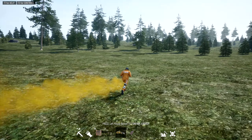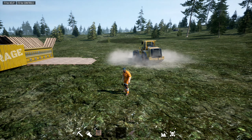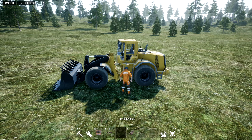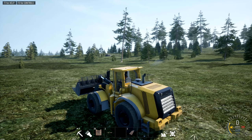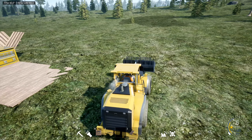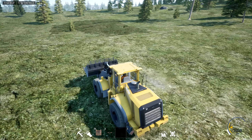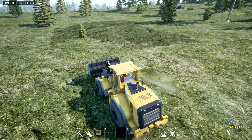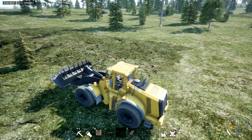To bring our equipment in, it gets airdropped by helicopter. There's our first piece of equipment. Parking brake off. The first thing I'm going to do is get rid of this little tree so it's not in the way. You can upgrade vehicles with different tires, paints, and various types of lights.